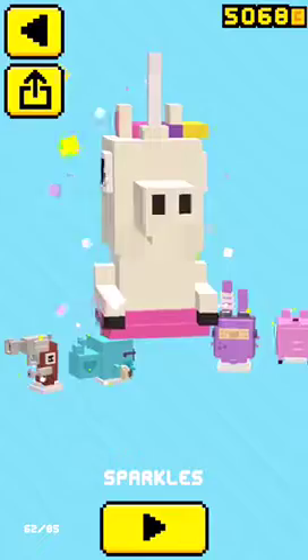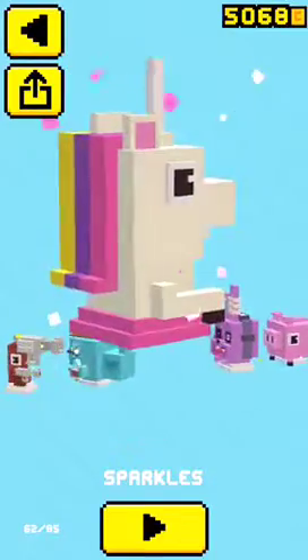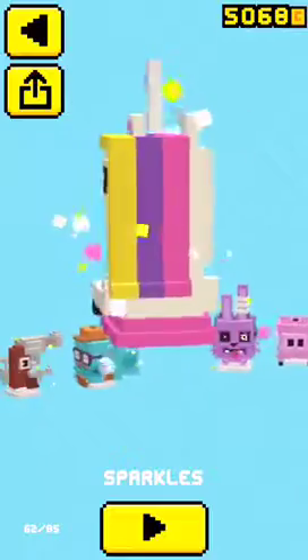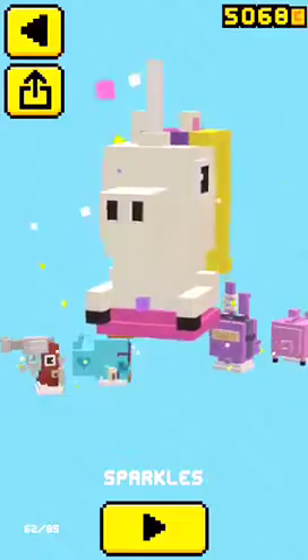To get Sparkles, you have to defeat a cat computer — a black cat that shoots these rainbow discs. If you destroy that computer, then you'll unlock Sparkles the next turn.